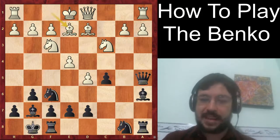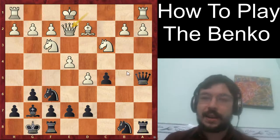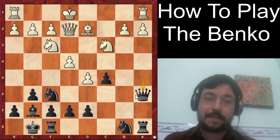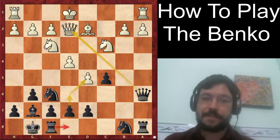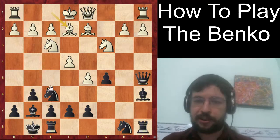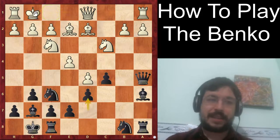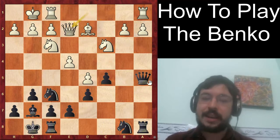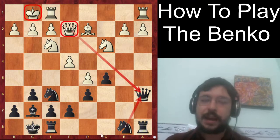If white plays bishop e2, just keeping the tension, we can still take with bishop takes e2, and the move queen a6 is still very decent for black. We just take the queen, go e6, and go after that d5 pawn with quite good play. Another approach is to play the move d6, which may actually be a more flexible move order — you wait for white to castle and only then play bishop e2 and queen a6.